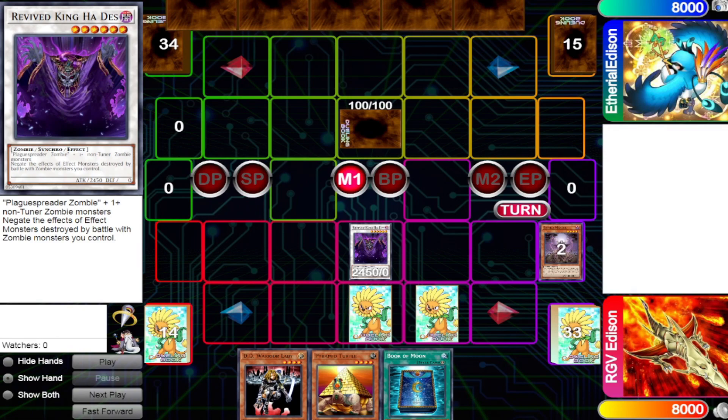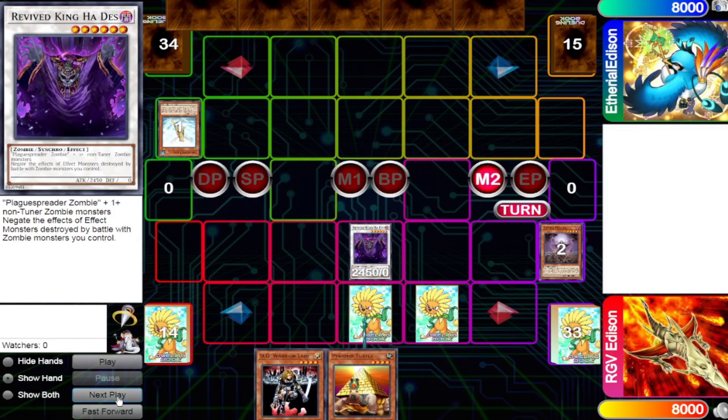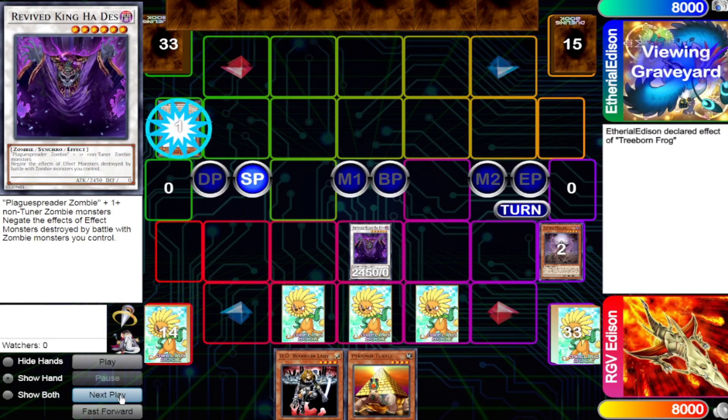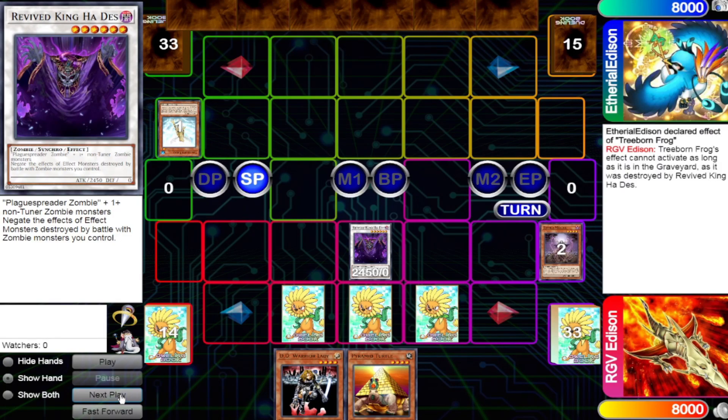In this scenario, we have my Revive King Ha Des hit into my opponent's Treeborn Frog. The Treeborn Frog will be destroyed, and in their next standby phase they will attempt to activate Treeborn Frog. However, so long as that monster is in the graveyard, Revive King Ha Des' effect lingers and it will not be able to activate. They attempt to activate Treeborn Frog's effect, and as long as it's in the graveyard, it can't activate its effect.